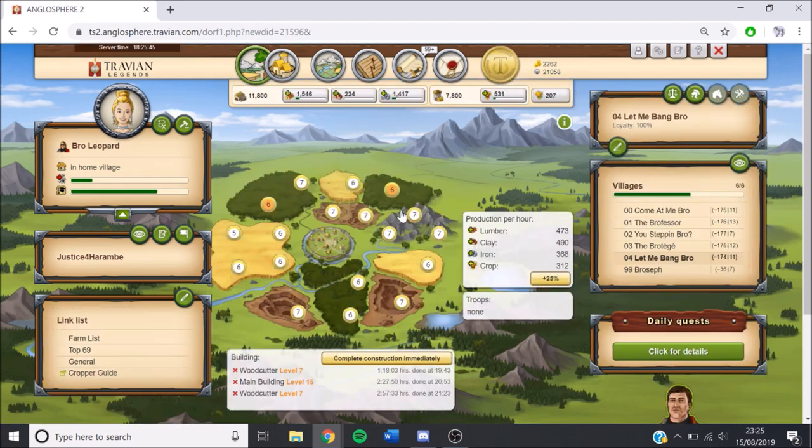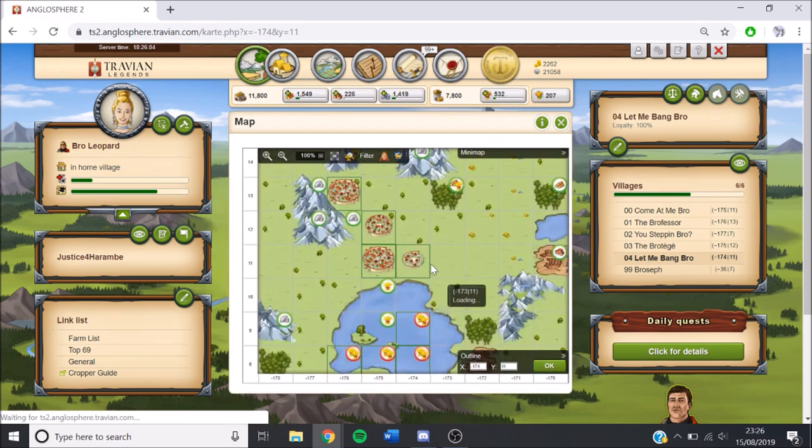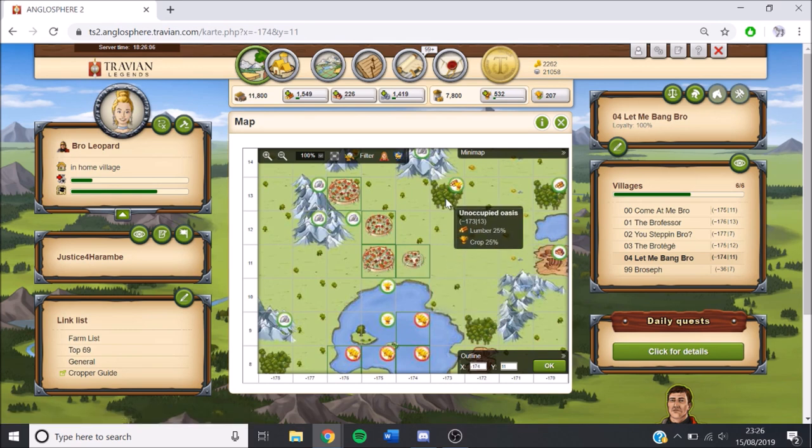We settled village 0-4 as well. We've just been simming this up normally and sending a lot of resources from the capital. We haven't golded anything yet. Our plan is to get everything up to level 8, gold one of each to level 10, build everything to level 9, and then gold them all to level 10. We're going to get an oasis here as well — we've decided to settle it just next to our capital.